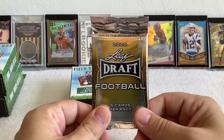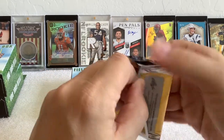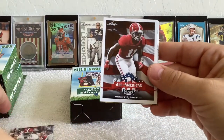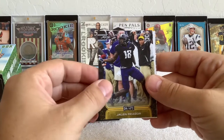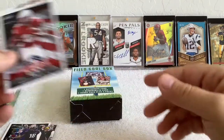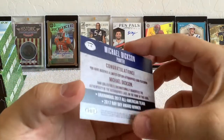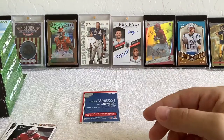That leads us to our hobby pack — the 2020 Leaf Draft Football. Henry Ruggs III, Jonathan Taylor, and Tyler Johnson. We did get our guaranteed hits: punter Michael Dixon auto, but the edges are a little jacked — they put it in the box loose, all loosey-goosey.